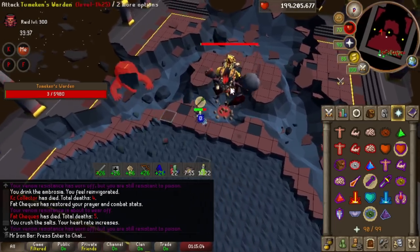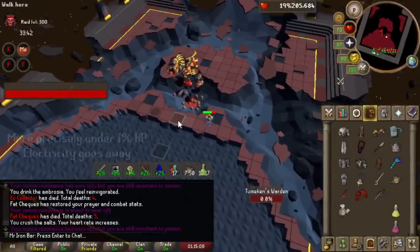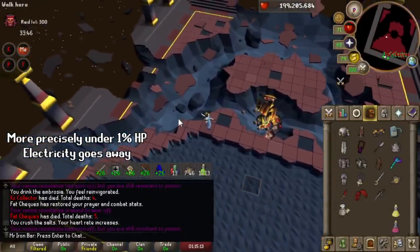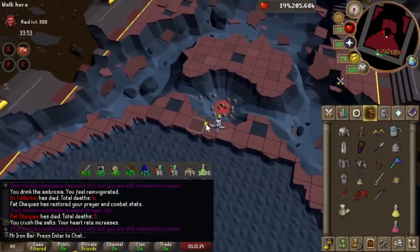My team accidentally discovered that if you get the boss to under about 50 HP, the electricity part of the Enraged Phase of Warden completely disappears. So if you can get to that point, you'll have a very, very high chance of clearing it, even if you don't have food.